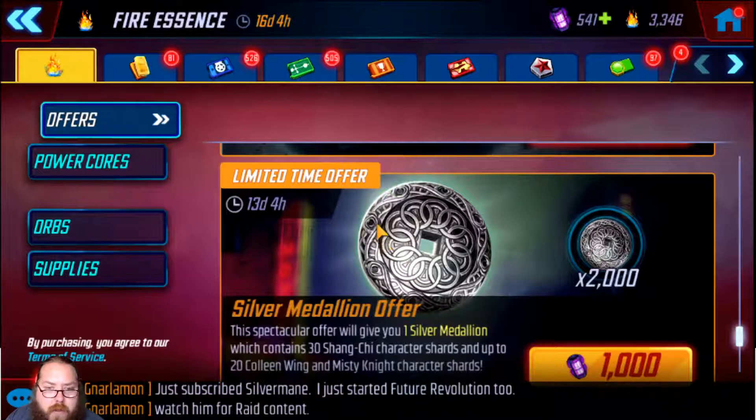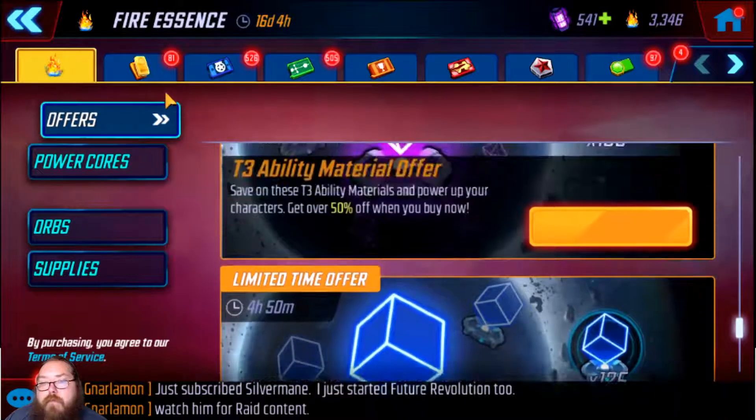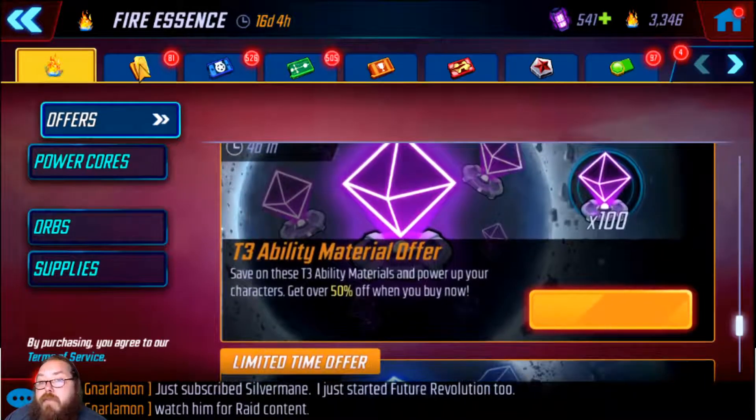If you got the cores, go ahead and grab it. I know we just finished the Deadpool event and everybody's been spending cores refreshing that, but this is worth it if you can get it. Hopefully they'll give us that power core medallion which gives about 550 on average for free, and you can make up the rest through arena. This event is 14 days, so save your cores if you can.